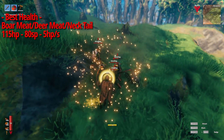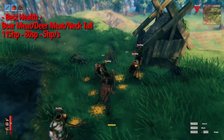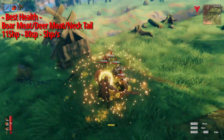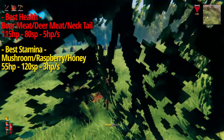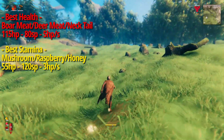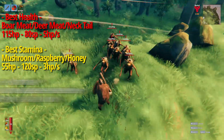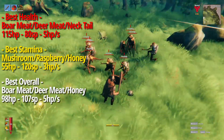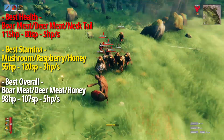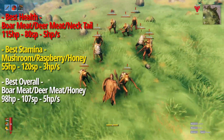The best health setup in the meadows would be boar meat, deer meat, and necktails, giving you a total of 115 hit points, 80 stamina, and 5 hit points every 10 seconds for health regen. The best stamina setup would be mushroom, raspberry, and honey, giving you 55 hit points, 120 stamina, and 3 hit points every 10 seconds. The best overall setup would be boar meat, deer, and honey, giving you 98 hit points and 107 stamina, also with 5 hit points on health regen every 10 seconds.